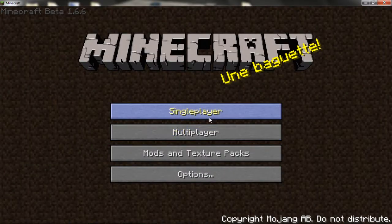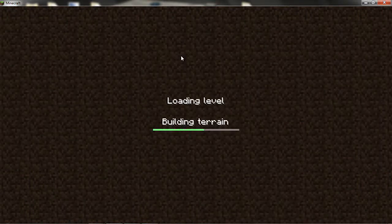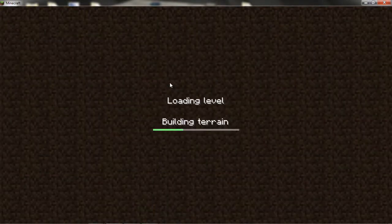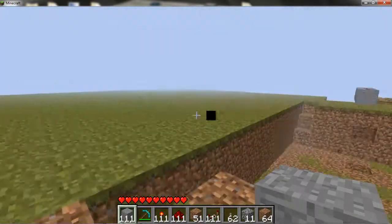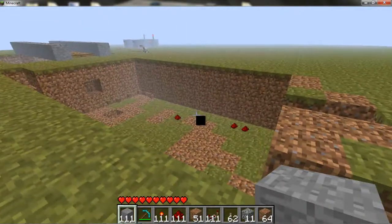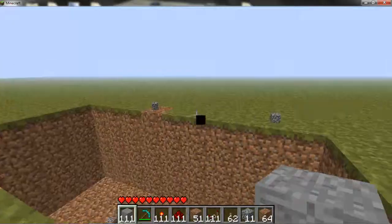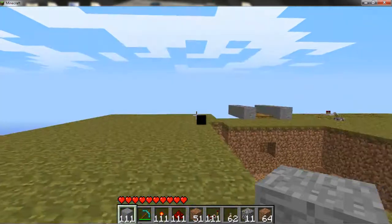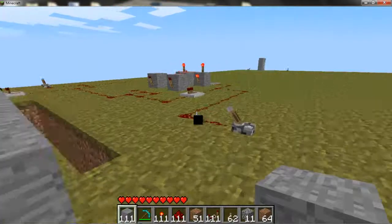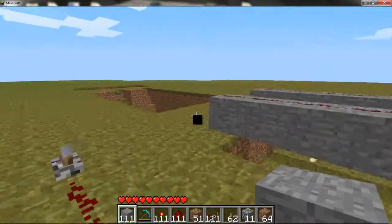Now I'm going to show you how to make this on another world. A couple things you're going to need: one, a big space to do it in. This is where I'm going to be doing the redstone work, and right here is where I'm going to be making the bridge. The size going across can be however big you want.